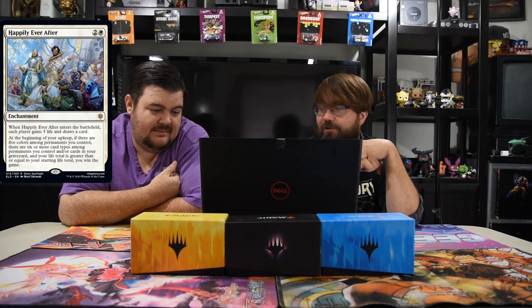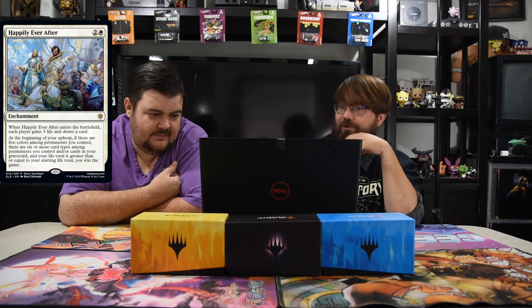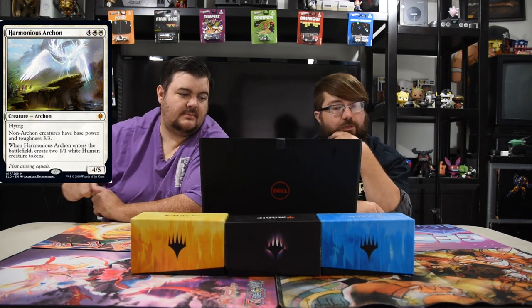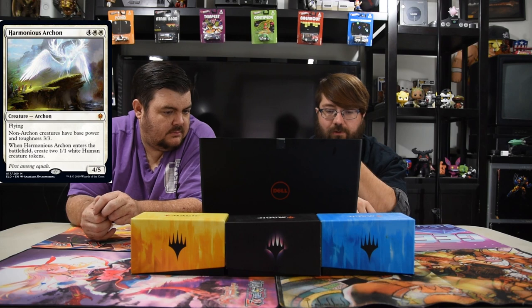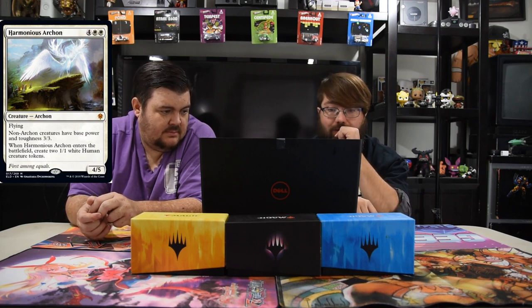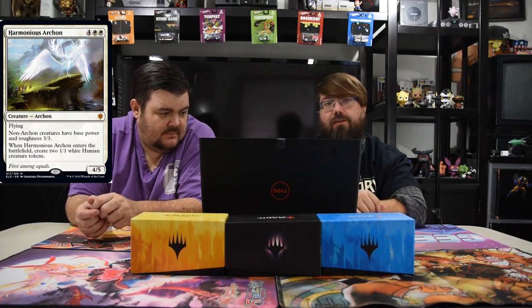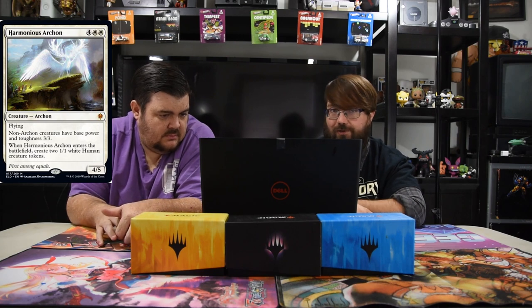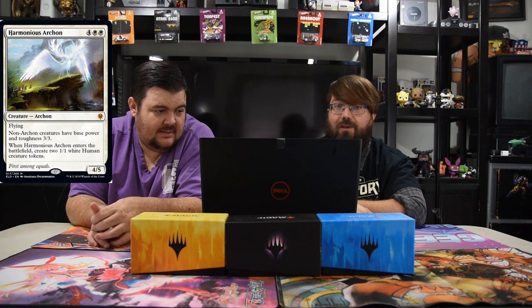Harmonious Archon — four and two white, mythic. Flying, four-five. Non-archon creatures have base power and toughness three-three, and when he enters the battlefield you create two one-one white human creature tokens — which are now three-threes. This dude is awesome — really like a new Grave Titan. It makes all your opponent's big dudes smaller too, so no matter what they have to double block or kill him. Those Cavaliers become three-threes. He's pretty good — I think he's going to be a sleeper hit for sure.